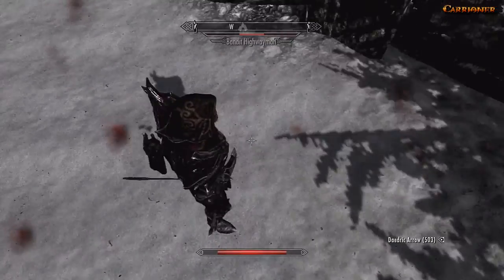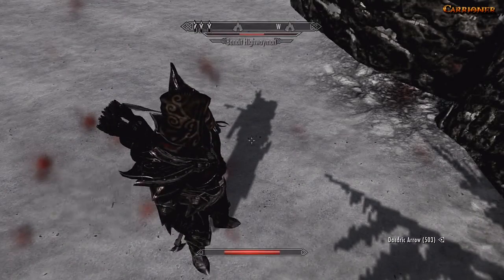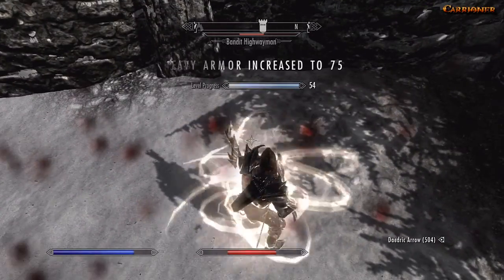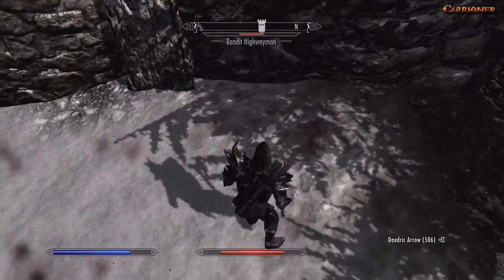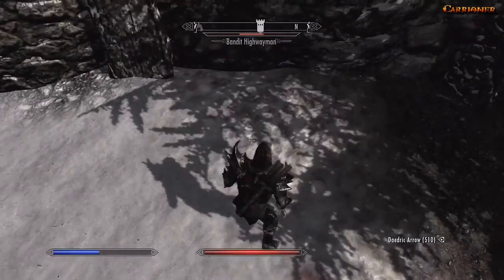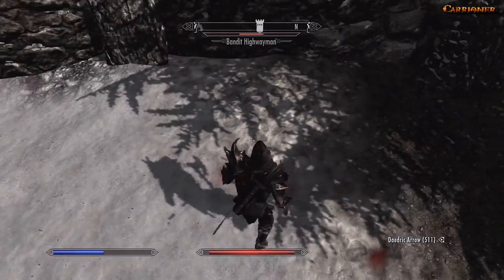Meanwhile you can train your heavy and light armor skill along with spells like Illusion or Restoration. Also, some arrows that hit you will be added to your inventory.